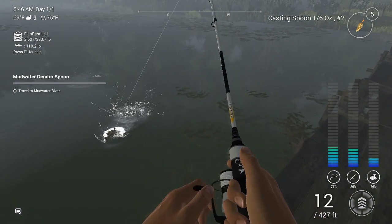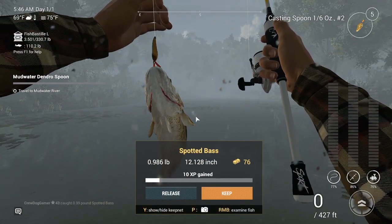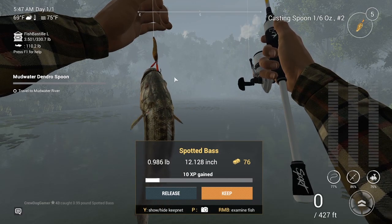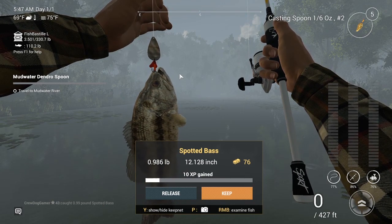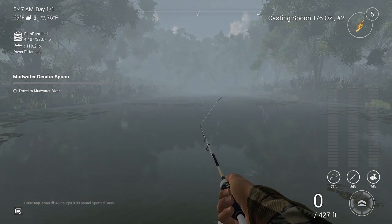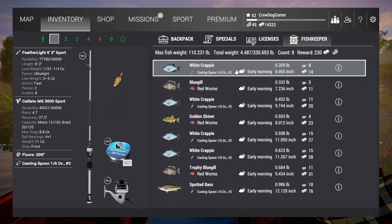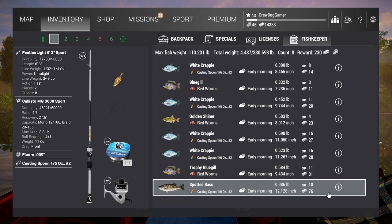We've got a larger fish on — looks like we've got our first spotted bass. That's $76 — almost double the money we were making on the other fish. This is a fish you want to target. You're gonna catch a lot of white crappie too — don't worry about it, just keep throwing that spoon. You'll get a couple of spotted bass in there too, which will greatly boost your economy. Our most expensive crappie was $28; the spotted bass is $76.